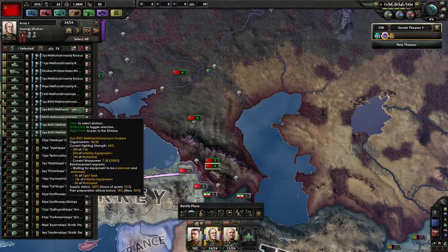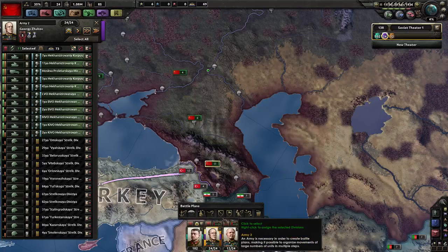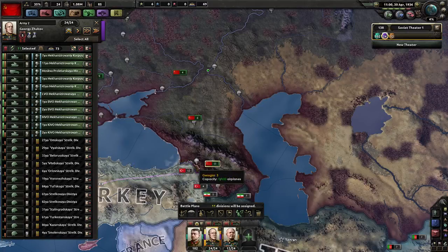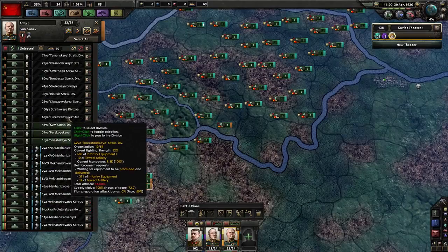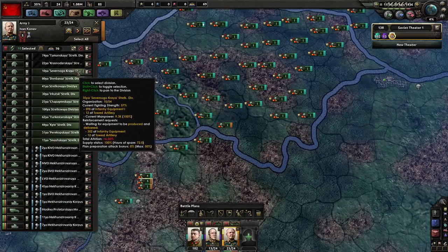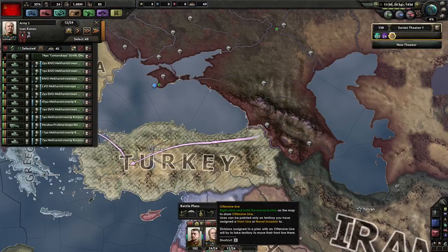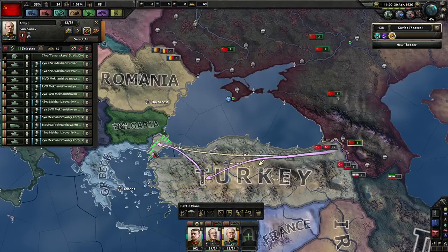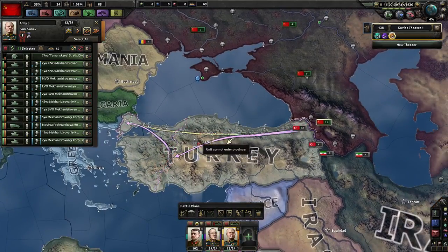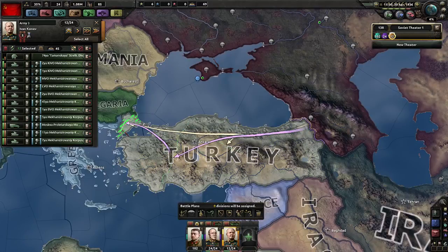How many tanks have you got here? Please tell me it's 12 - oh, 11. Put 11 in that army, and put 11 infantry in Zhukov's army instead. Give these guys a command, come down this way and then finish up over there. There we go, perfect, absolute perfection.